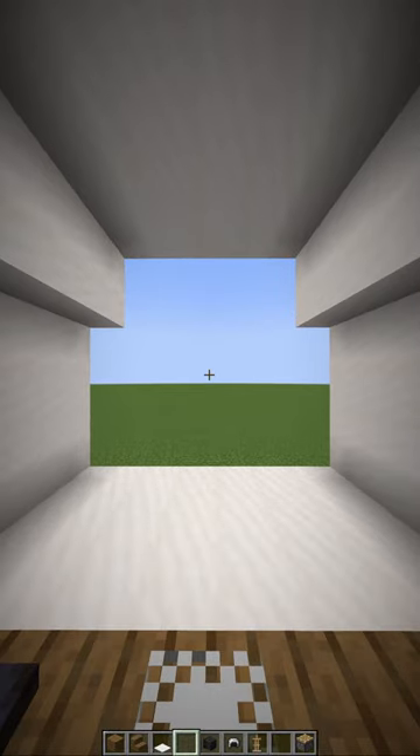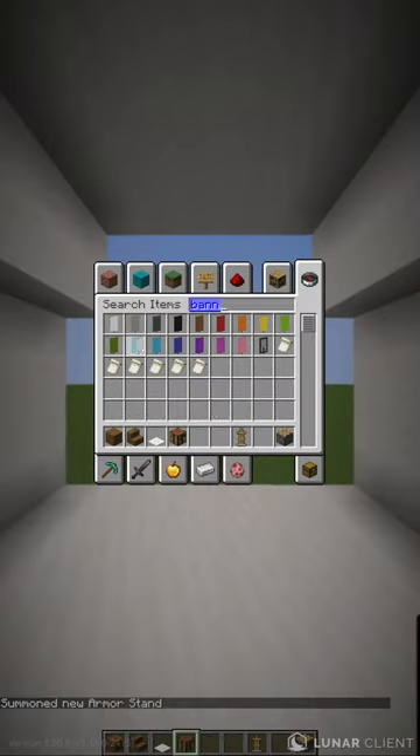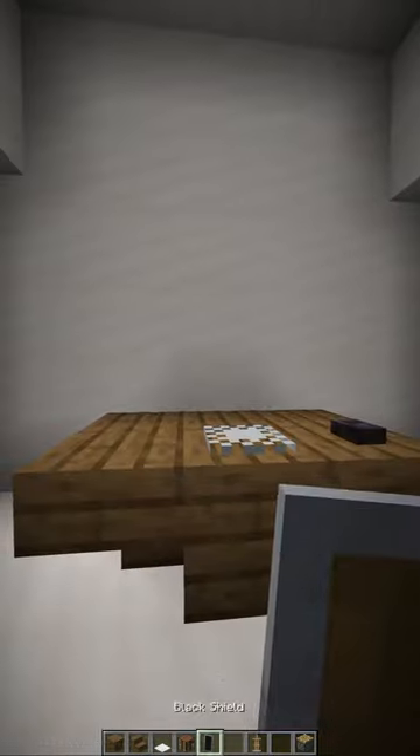Then go to this part of the desk, look away, and type the command from the description — that should summon an invisible armor stand. Next, use a black banner and a shield to make a monitor in a crafting table like that, then put it on the armor stand and you should see a monitor.